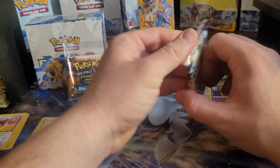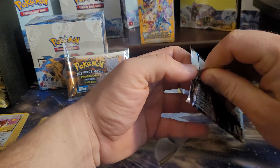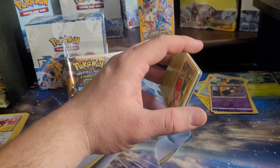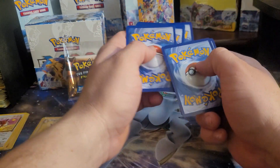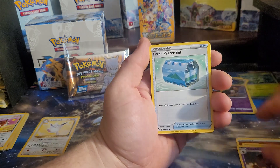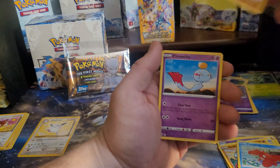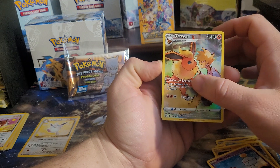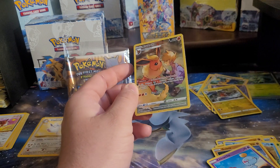We got one more pack — this Charizard pack has got to give us some last pack magic, come on! Never even got a holo in anything. We get the Flareon — I've pulled this card quite a few times — and into a holo Garchomp. Alright guys, that's gonna do it!